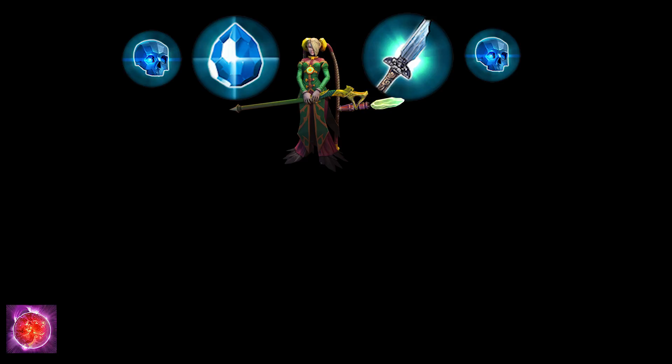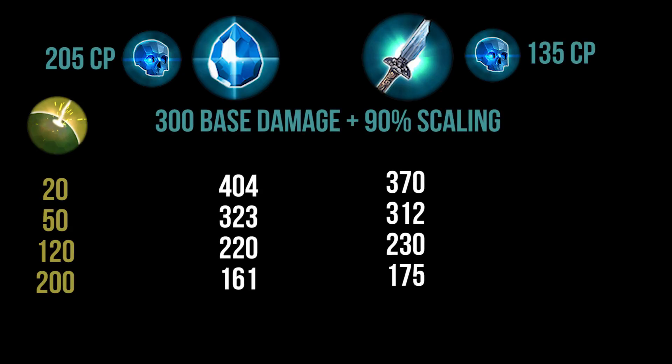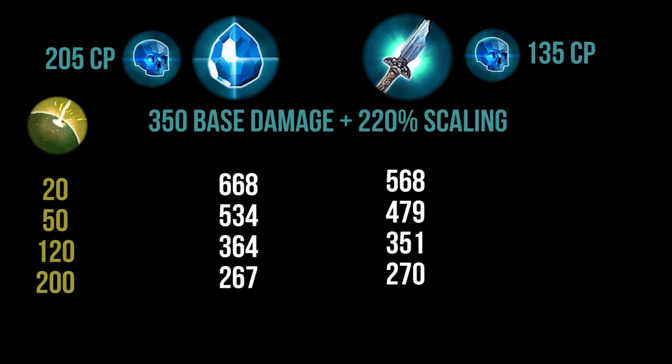Now let's compare Broken Myth, specifically on Celeste, because CP affects heroes differently depending on their base damage and scalings. Celeste is a good test case because Heliogenesis has a 90 CP ratio on the first hit and a 220 CP ratio on Supernova, giving a nice mix of scaling. We're comparing builds of Eve of Harvest plus Shatterglass versus Broken Myth plus Eve of Harvest, looking at CP values against shielding values, and you can see that around 50 to 120 shield Broken Myth starts to draw even with Shatterglass.